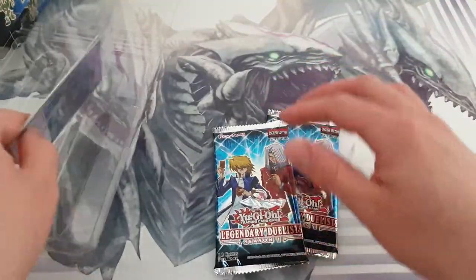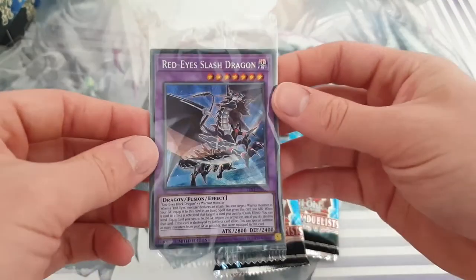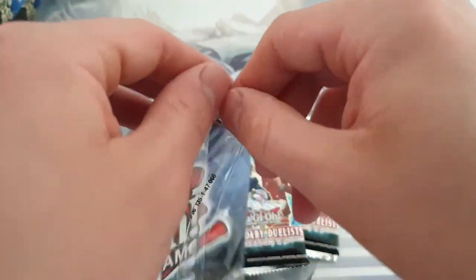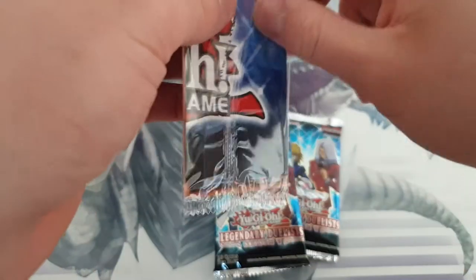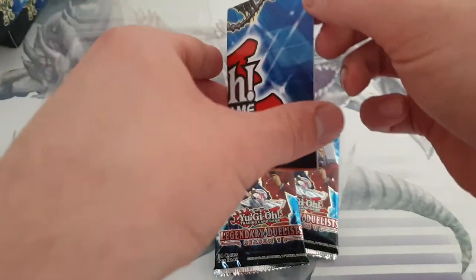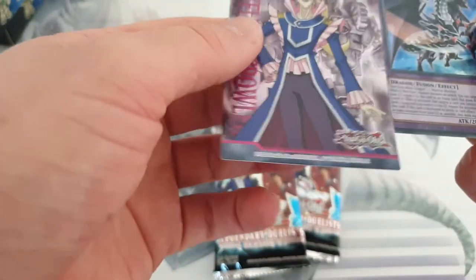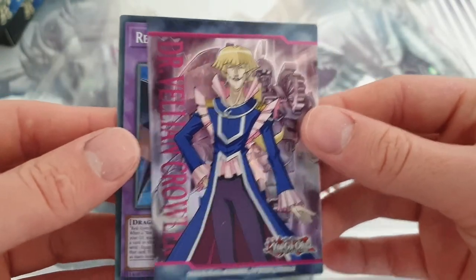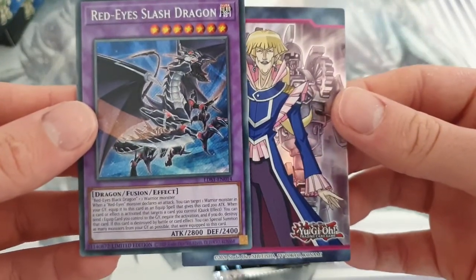Two lovely packs and our promo card is Red Eye Slash Dragon, nice. Let's open the promo card first. Red Eye Slash Dragon with Crowler — not too shabby.